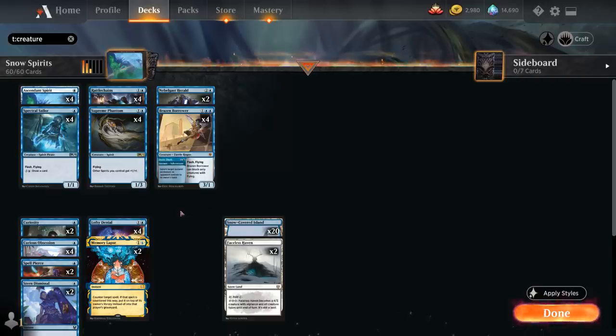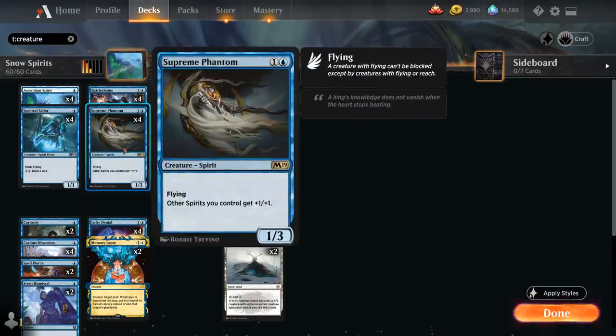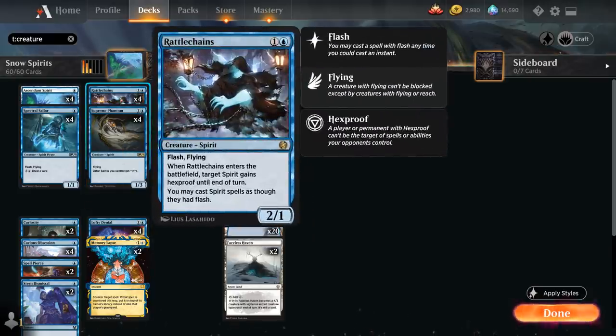At 1 mana we also have 4 copies of Spectral Sailor as a 1/1 spirit pirate with Flash and Flying, and for 4 mana it also gets to draw a card — another nice mana sink. At 2 mana besides Supreme Phantom, we have the full playset of Rattlechains as a 2/1 spirit with Flash and Flying. Whenever Rattlechains enters the battlefield, target spirit gains Hexproof until end of turn, so we can protect one of our spirits from a removal spell, and we may cast spirit spells as though they had Flash — so all of a sudden all our spirits gain Flash.